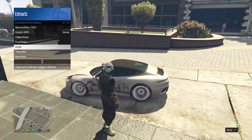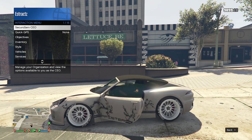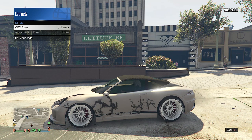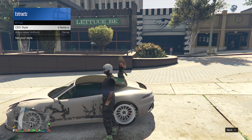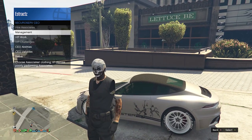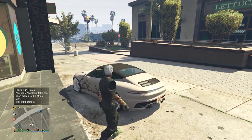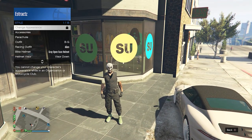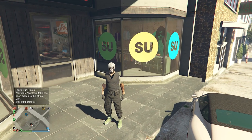Back out of Style and hover over Style, then get inside any vehicle. Scroll up to SecuroServ CEO, go to Management, then Style. On your CEO style, scroll one time to the left and then one time to the right back to None. Hop out of the car. If your helmet comes off, that will keep happening — all you need to do is restart your console. Luckily you saved the outfit earlier so you won't lose anything.